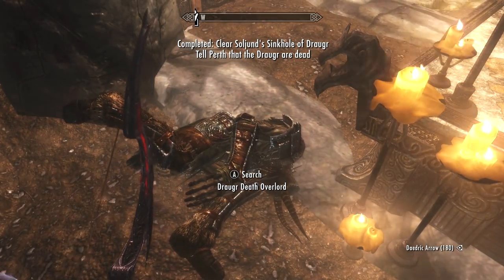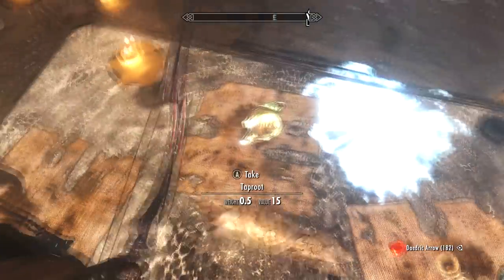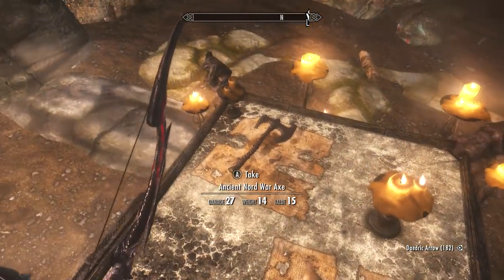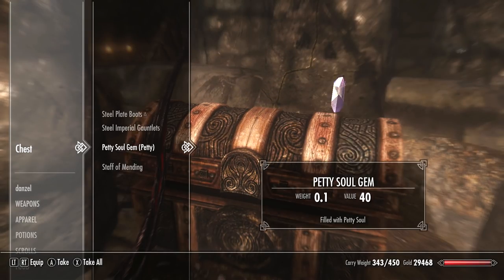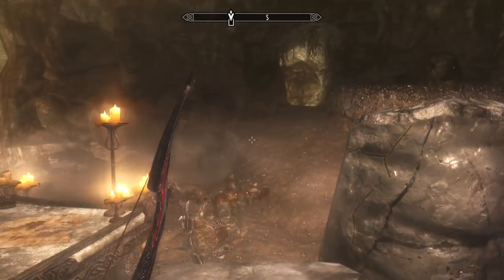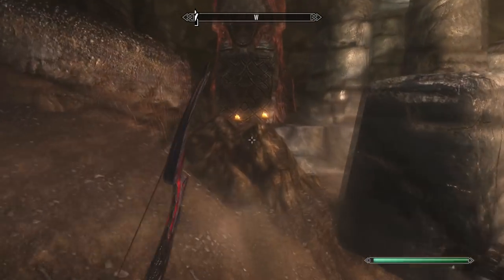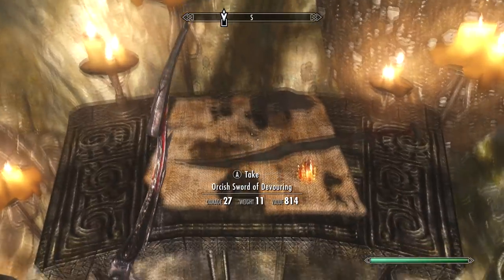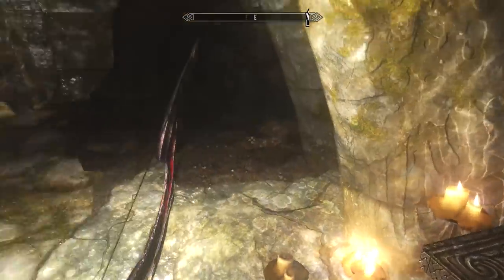So we've completed the quest of clearing out all the Draugr. There's a tap root, a ruby, some more rare ingredients that we can use to craft poisons, and an ancient Nordic war axe. Sometimes you'll come down here and there'll be a dragon priest as an enemy. And we've got a boss chest here — Staff of Mending, not fantastic but okay nonetheless. We've got some more moonstone ore veins. Carrying on up here, we can find the enchanted weapon — the Orcish Sword of Devouring. It will always be a randomly enchanted weapon, sometimes an orcish sword, sometimes something else. You can disenchant it and put it on whatever weapon you want.